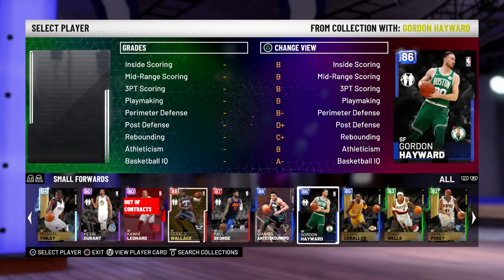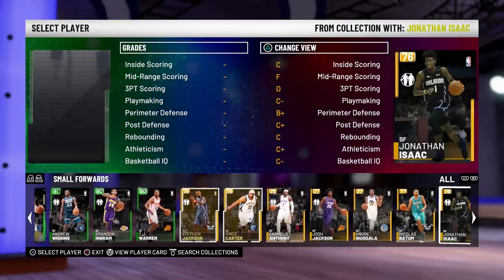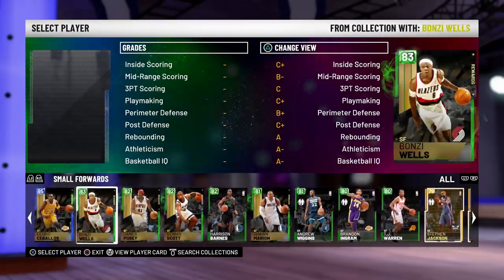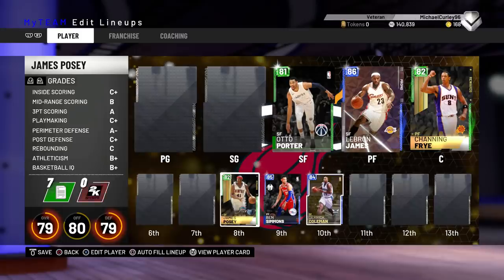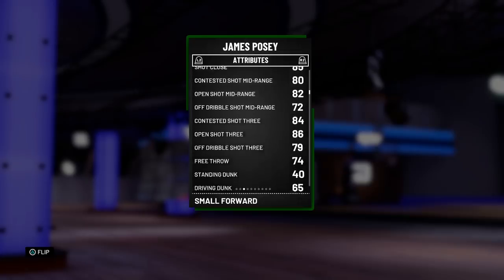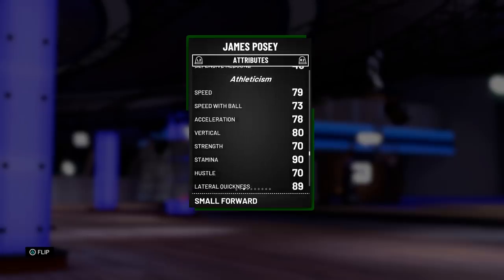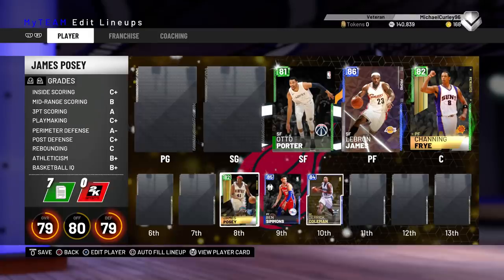Other cards you can use here — I have no problem suggesting a player for 3 tokens, because 3 tokens is really easy to get. For 3 tokens, you can pick up a James Posey. James Posey — better than Porter. He can shoot the ball really well, good shot mid, great shot 3 of 86, as well as really nice defensive stats. And he's a lot faster. So a really good card here for only 3 tokens.